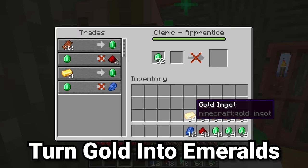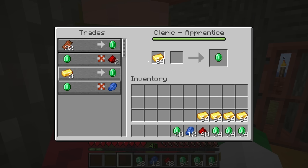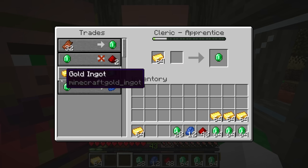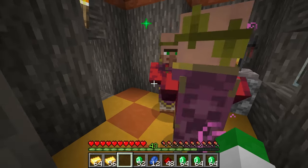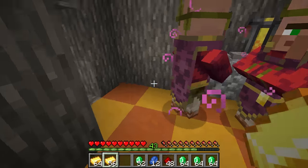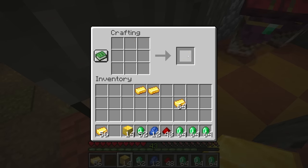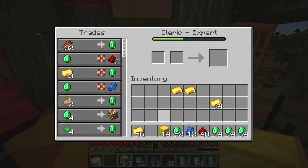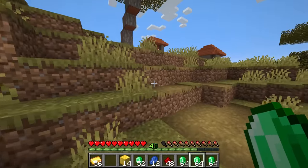The best trades from the cleric are primarily buying items from them, but there's also a trade that, if you have a gold farm, is a really great source of emeralds: three gold ingots for one emerald. That may sound like a terrible deal, but if this villager is zombified just once, we get one gold ingot for one emerald. With an overpowered gold farm, having tons of gold converted into emeralds is not a bad deal at all. I often store gold in block form, and with this trade you can turn one stack of gold blocks into nine stacks of emeralds, giving you a huge source of emeralds to buy items from the cleric or other villagers.